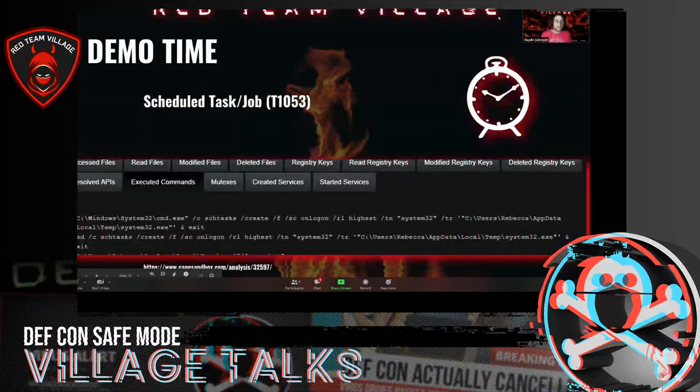The next one we wanted to show was a scheduled task slash job, which is T1053 in the MITRE framework. This was from CAPE Sandbox 32597. It's scheduled tasks — it creates a scheduled task that executes when someone logs on. It's a typical persistence mechanism.